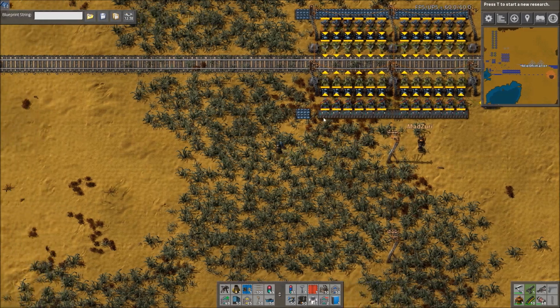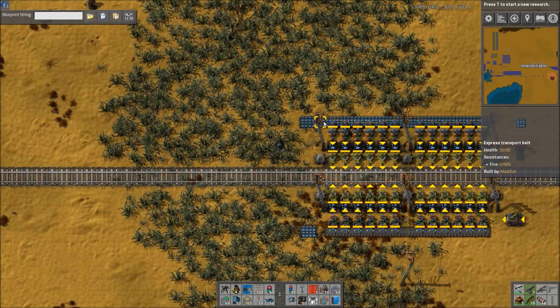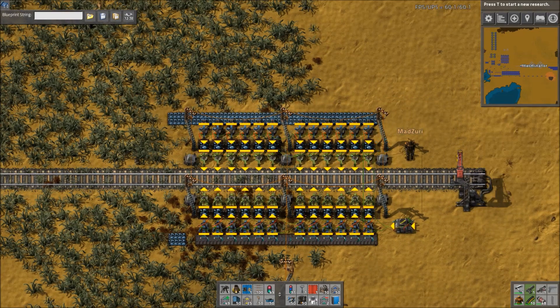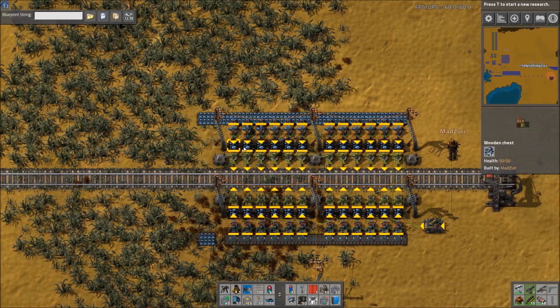Today it's going to be another pretty short video, but we're going to go over Zuri's smart trainloader. A video or two ago, we went over a smart unloader that would unload things evenly, and this is pretty much the exact opposite.